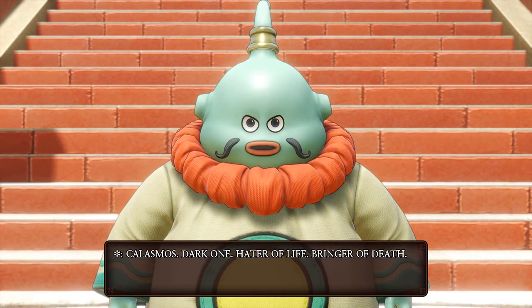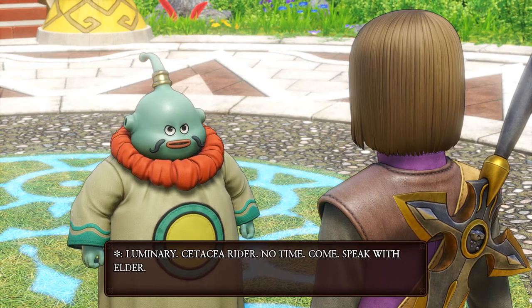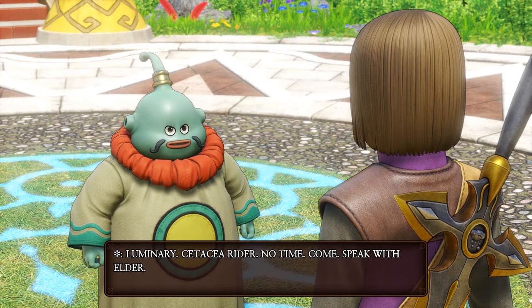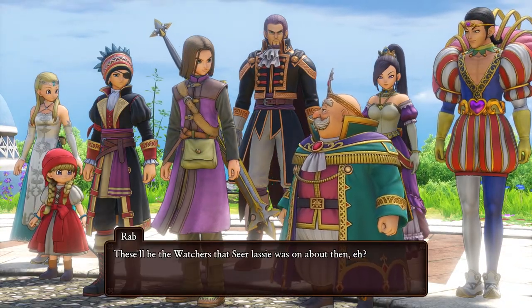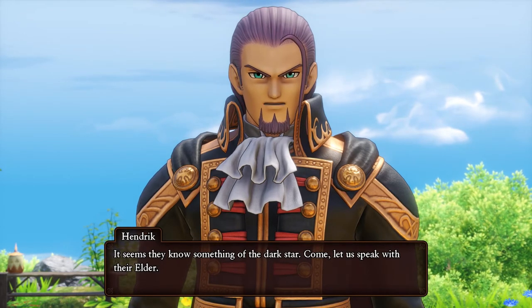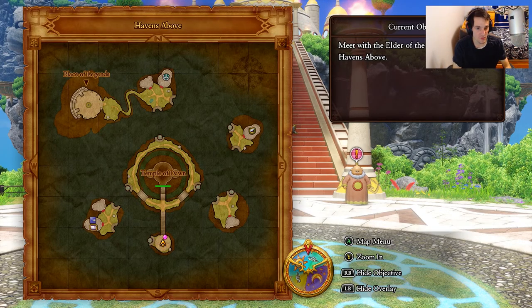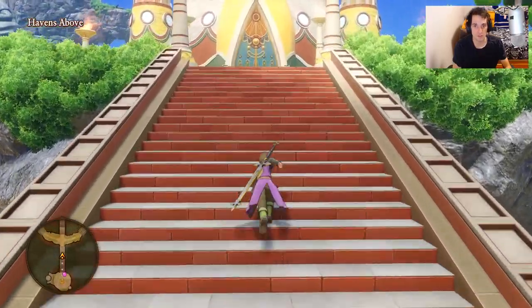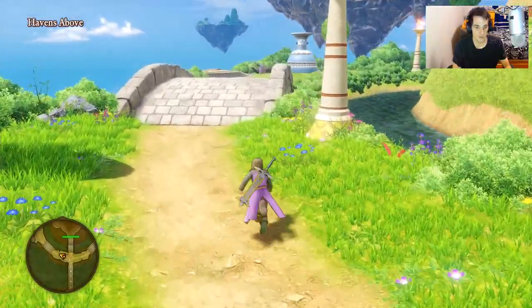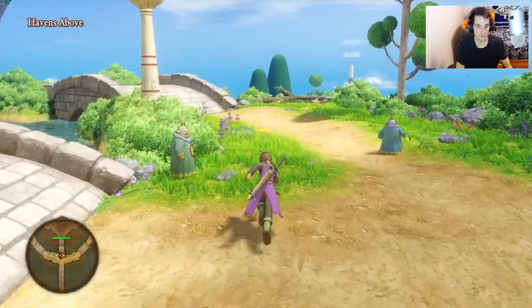Hater of life, bringer of death. Luminary. Cetacea rider. No time. Come. Speak with Elder. These will be the watchers that the Seer lassie was on about then, eh? It seems they know something of the Dark Star. Come, let us speak with their Elder. Alright guys, so if you press square, you'll see that we have a lot to explore now in this place. Remember when we were here last time — we had nothing to explore except to head right up the stairs and enter the Temple of Dawn. So let's go around and see what we have in this new town now that it's not destroyed from Mordagon.